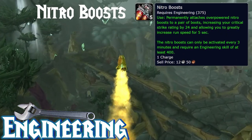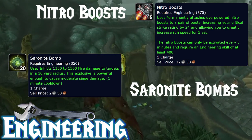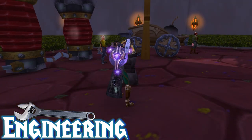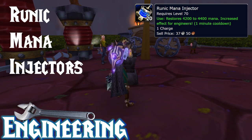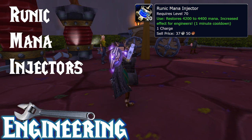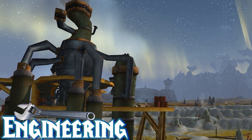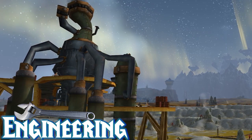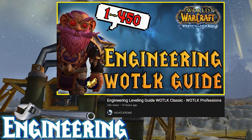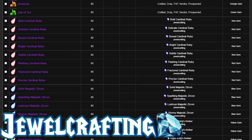To top it off, we have the Nitro Boosts which are a must-have for serious PvPers. Meanwhile, the Saronite Bombs are up to 1,500 free fire damage every single minute. And don't forget Runic Mana Injectors, which give 25% more than normal mana pots specifically for engineers — that's about a thousand free mana per minute. Every single class and spec should have Engineering for both PvE and PvP. Make sure to check out my full Engineering guide for the fastest possible route to max level.